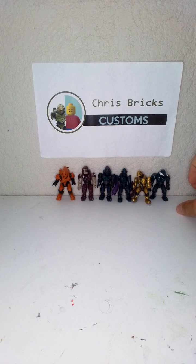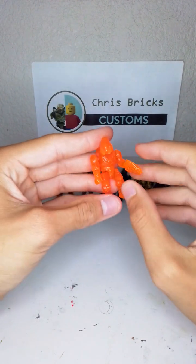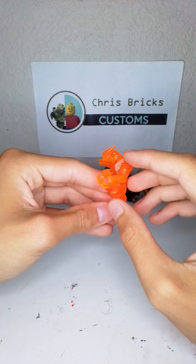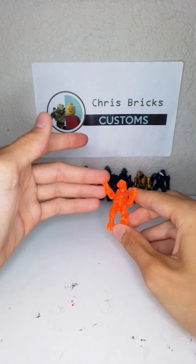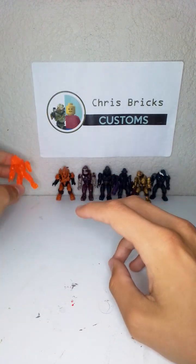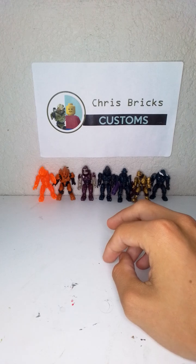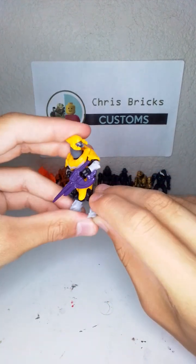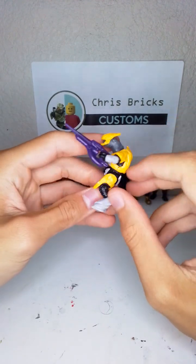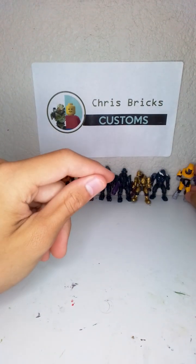This one is actually the orange chase figure. I love the orange — it looks like he's charged up, or like he's getting destroyed and the shields are deactivating on him. This figure is awesome, I love the color on that one. Moving up, we have this figure from the blind bags. I don't really like the design or the yellow color, though I do like the wavy armor look. Just not my favorite figure.